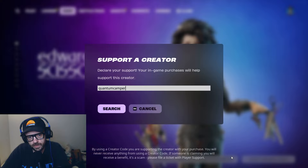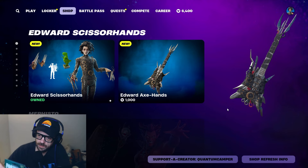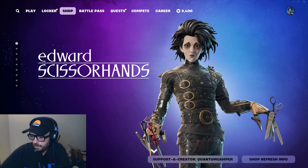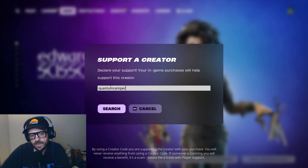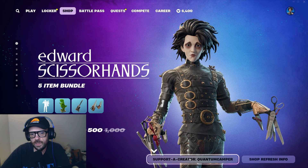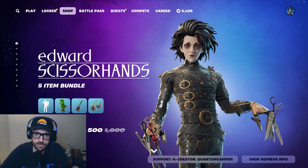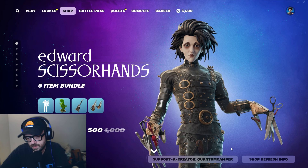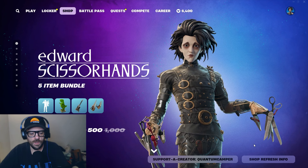I gotta ask you for a favor — please use my supported creator code, Quantum Camper. The money I get is a small amount but it all adds up. I use it to buy V-Bucks to give back to the community. My code is Quantum Camper, all one word — Q-U-A-N-T-U-M-C-A-M-P-E-R. Put that in and look for the green check mark. You can find the supported creator button on any console, PC, or even the browser version of the item shop. Keep in mind every fortnight — 14 days — the supported creator code resets automatically, so make sure it's in there.